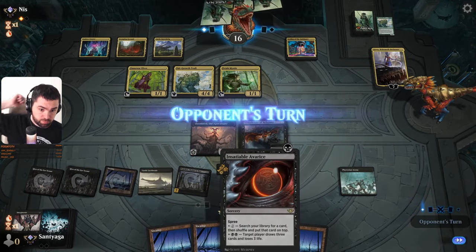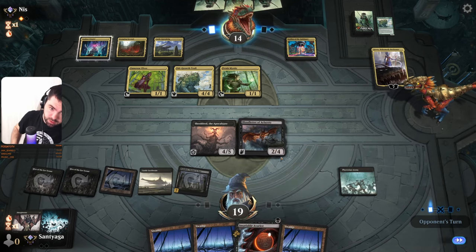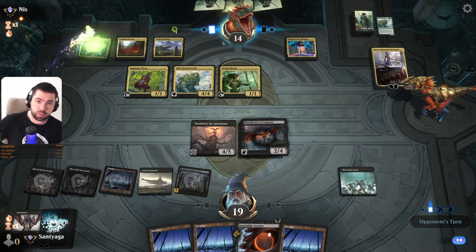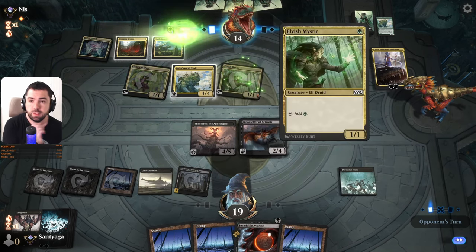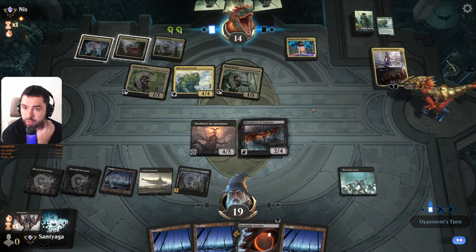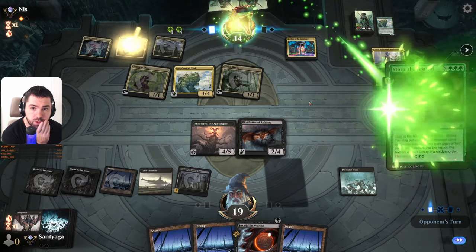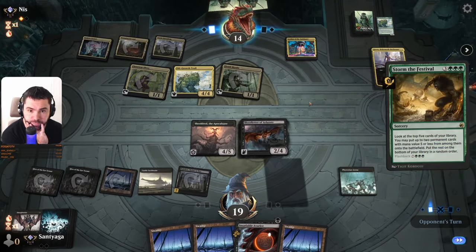No attacks. Target player draw three cards — it's six with this. What letter? This should be a flyer. Maybe Cavalier, what do you have? Maybe Storm — one tap, Storm, and Storm the Festival.